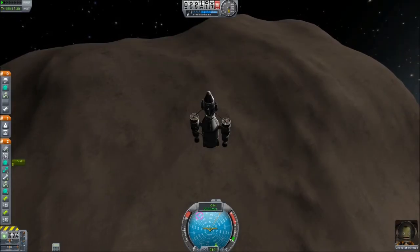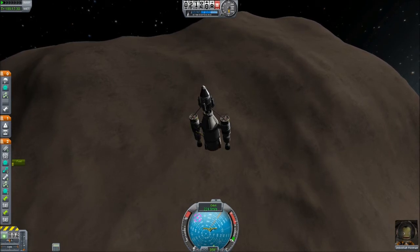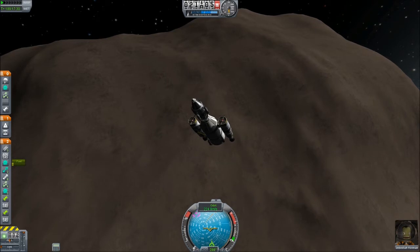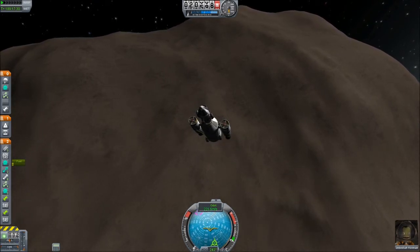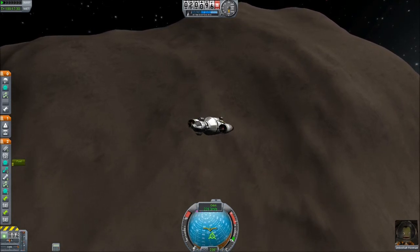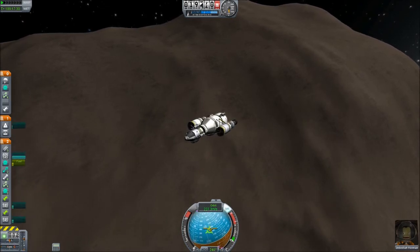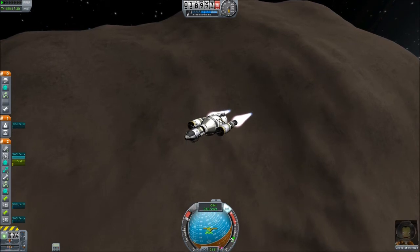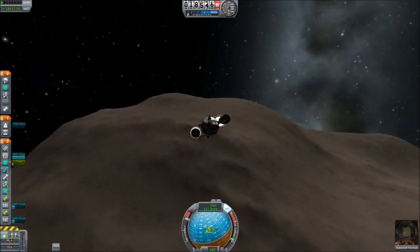I've decided to start with Bop because it is the lowest gravity body and the easiest one to get back off of, so I can go visit more places later after I finish with this one. You have no idea how hard this encounter was to get — missed it three or four times just flying by too quickly. But I knew it was hard to get here; I just didn't know it was this hard. Bop is another one of the places I've never been, so this is the first time I've ever done anything involving Bop.